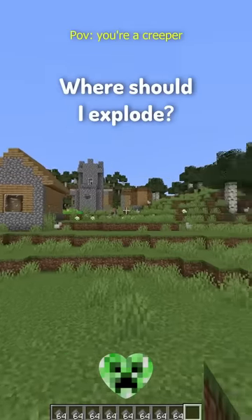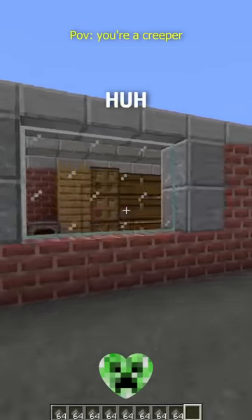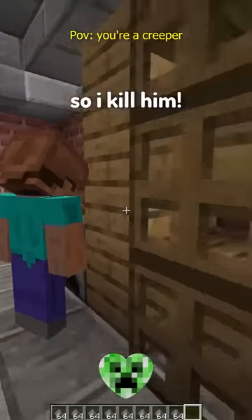Creeper. Hmm, I feel like exploding today. Where should I explode? That's the perfect spot. And the doors are open — it was meant to be. Okay, where should I explode? I'm gonna explode right here so I kill him.